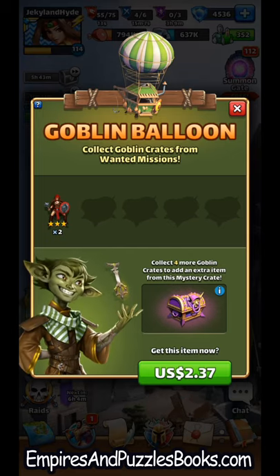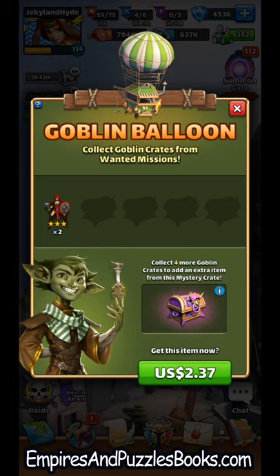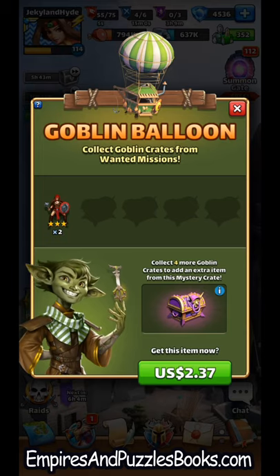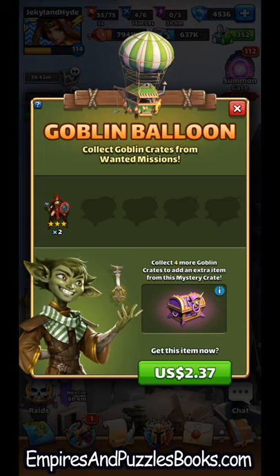I've seen people get a pile of emblems. I got two trainer heroes. Some people have gotten coins for other events like Atlantis or Valhalla. So different things are going to come in these crates.